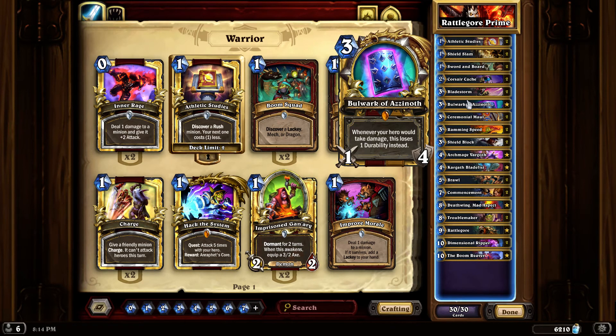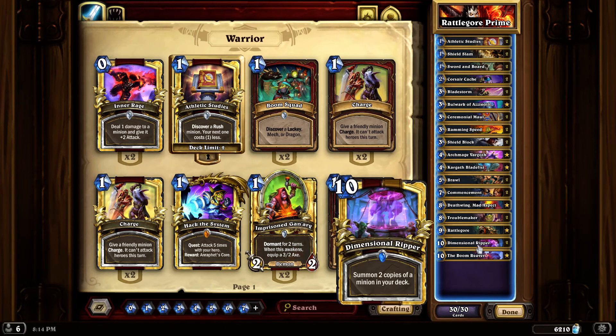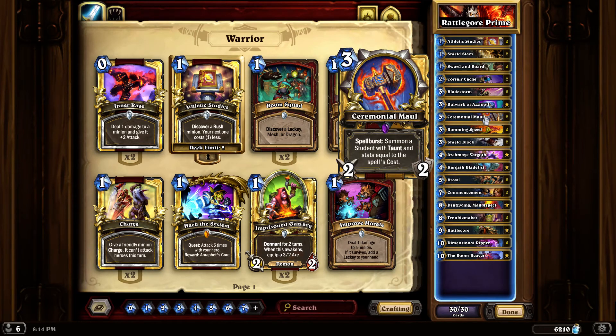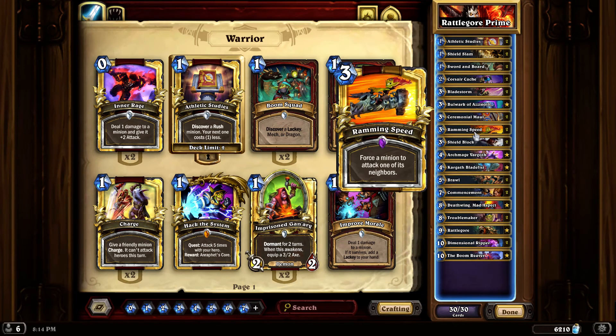The Ceremonial Maul trick is you want to play it late game, hopefully around turn nine with no Spellburst. If your opponent can't kill it when you play your Dimensional Ripper at ten, you're going to get a 10/10 student with Taunt as well as two copies of other minions in your deck. It's just ridiculous once you make it to the end. Ramming Mount is a little situational but I like it.